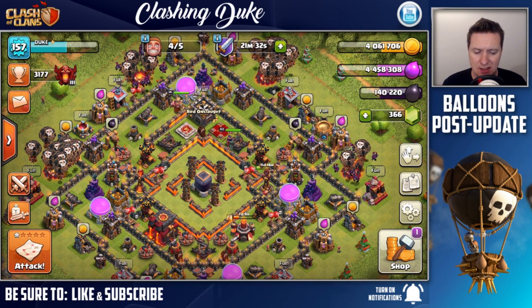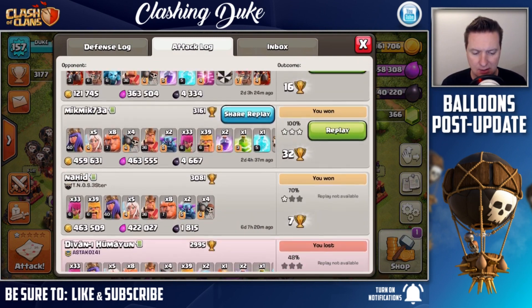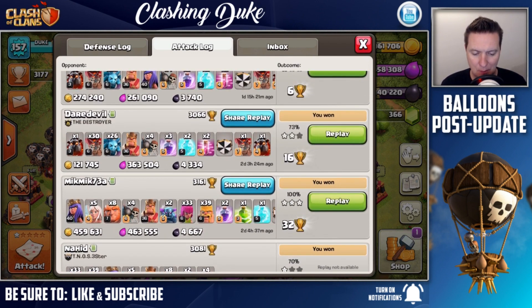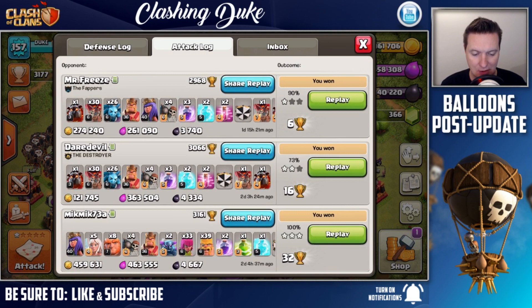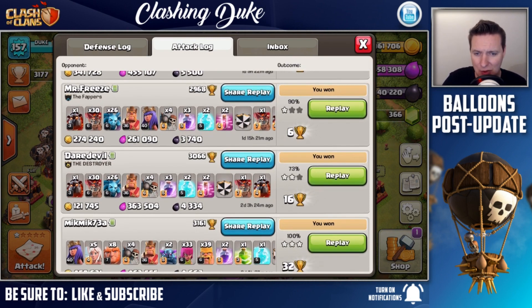We're going to check out three different raids in my activity log and see some of the loot I've been pulling in. Since my replays I wiped, I did have a queen walk pekka giant army I was using just for fooling around, but right here you can see these are post-update raids. The first one is 4334 dark elixir - dark is really the main thing I'm going for, not really worried about the gold or regular elixir.